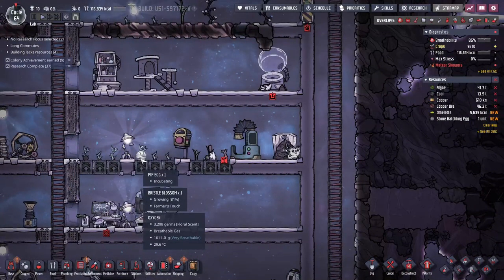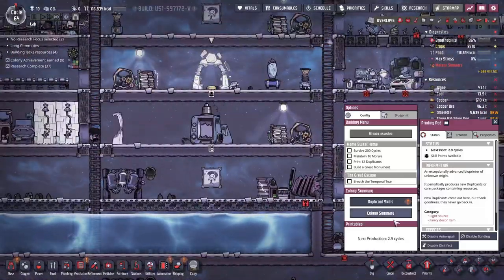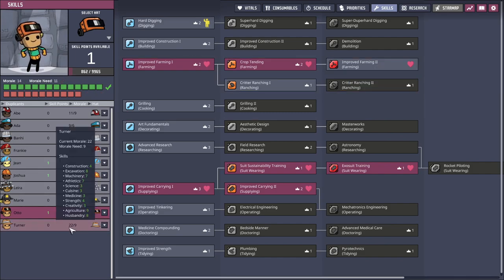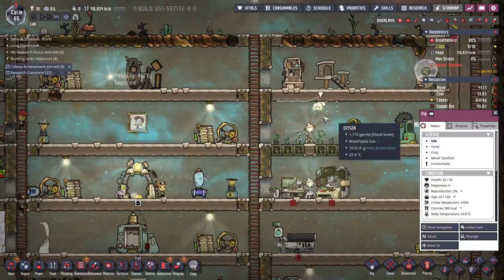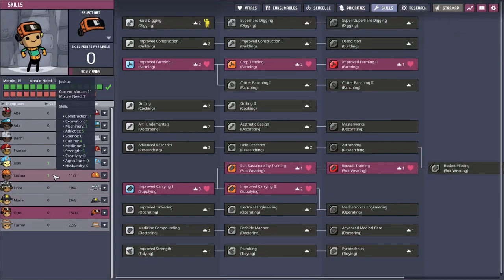There's a pet bag — I'm going to incubate it. I said at the beginning of this stream we're going to have all the pips and all the little shine bugs and all the little animals. Okay, what is your life like? It's not going to stress them out too much — morale 15, morale need 14. Auto, you can wear exosuits and you can farm. Oh, I forgot to level up the other friends. We just have the regular pips but soon maybe we can have cuddle pips — cuddle pips are adorable, I love them!